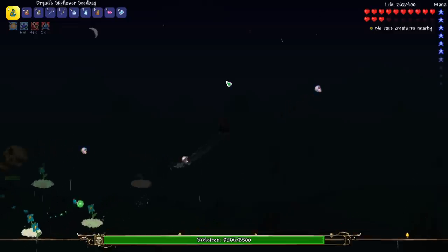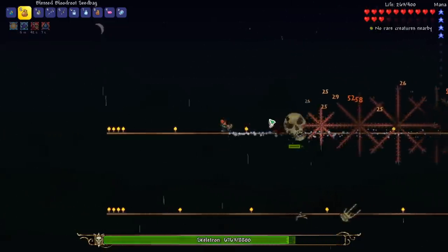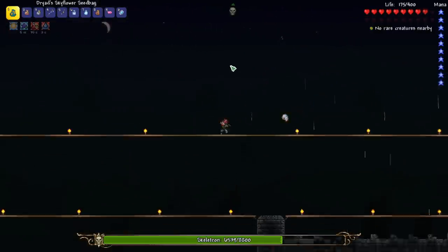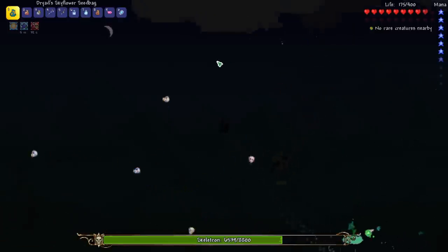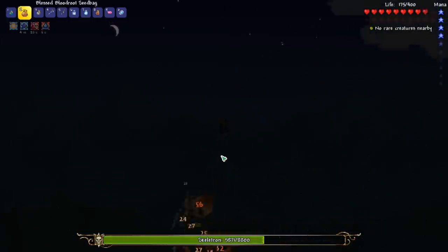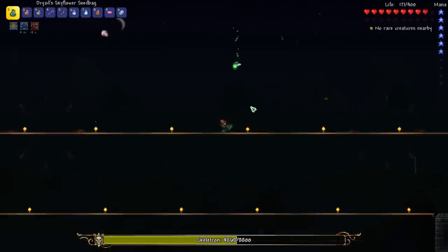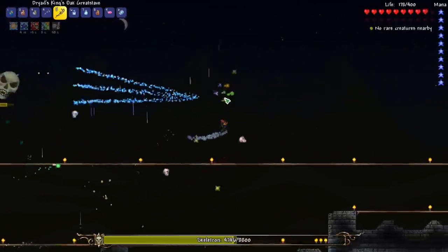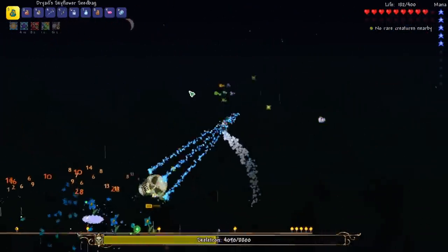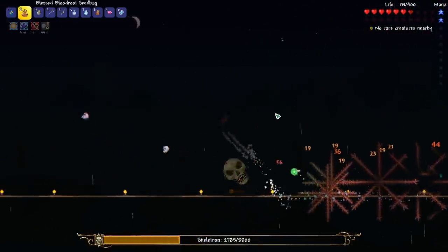We've almost got the hands taken out. Now we just need to focus on doing a ton of damage to the Skull, which we can do with that weapon right there. I think we've got a good pattern here. While we do this phase, we should activate our buffs and spin around them. We can throw this attack — the homing Sky Blue Flower. This is the real damaging phase right there.